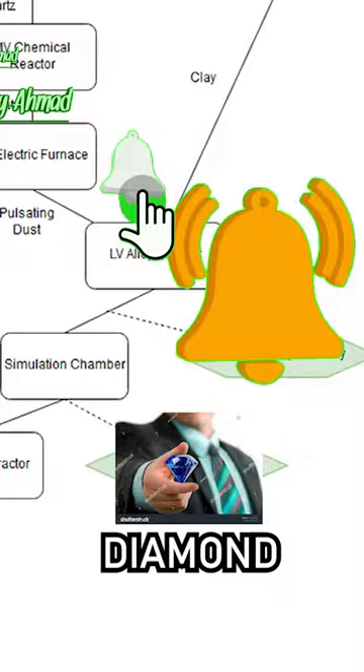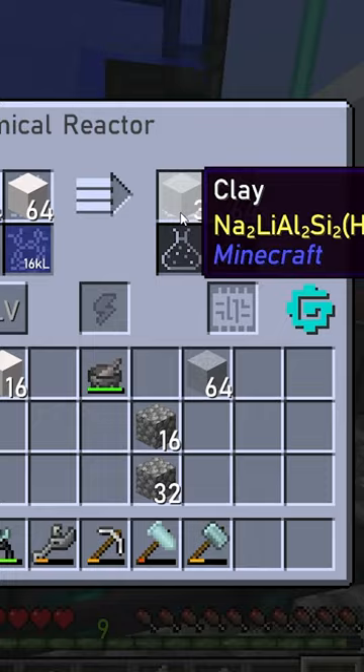First, stone is crushed and crushed and crushed and dipped in water, giving sedimentary clay.